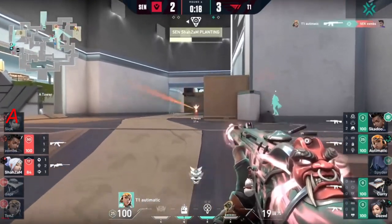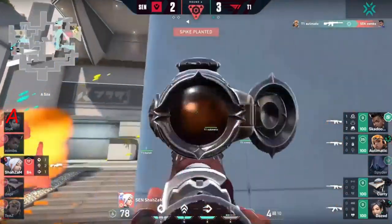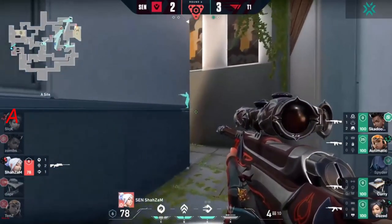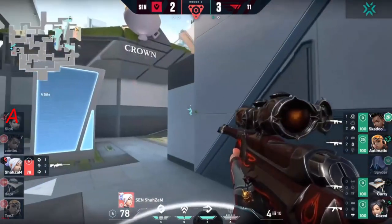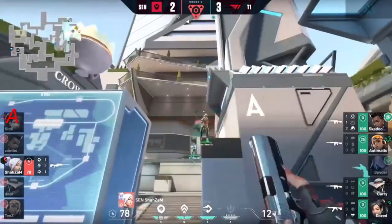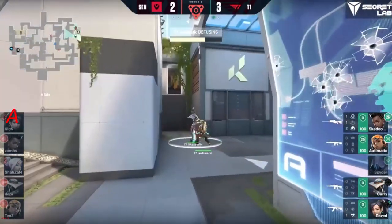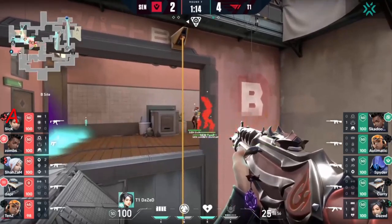Meanwhile zombs coming forward — automatic seems to know this is the case and finds the kill. Shazam tagged up by paint shells, stays alive in a 1v4. T1 is really taking their time on this retake, wanting to make it clean. The top shot misses — why not? Shazam missed the first shot. Automatic even with the pistol just down the wall — this time that's important to know.